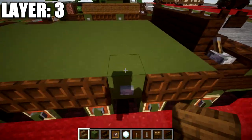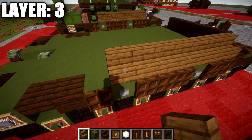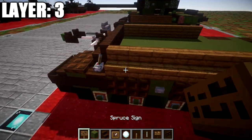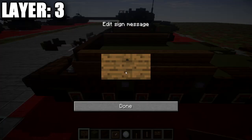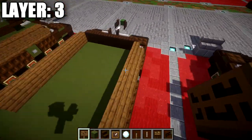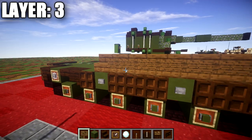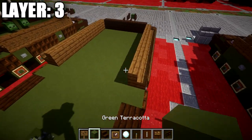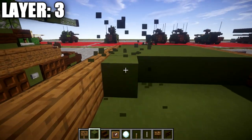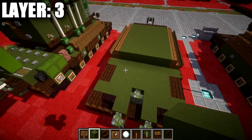Grab some dark oak wood trapdoors and place them on the two green terracotta blocks for the fenders. Place a lever on top of the dark oak wood upside-down stair, flicked so it connects up to the dark oak wood stair on both sides. If the trapdoor opens, close it. Along both sides after the lever, place a row of seven spruce wood stairs going back — same on both sides. Take spruce wood signs and place seven spruce wood signs along the seven stairs on each side.